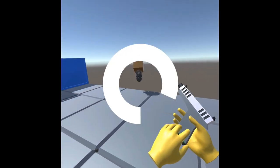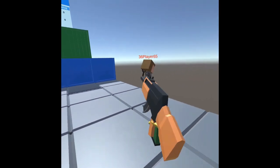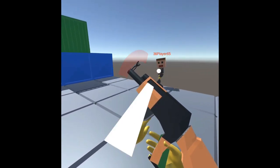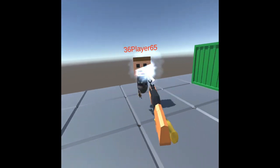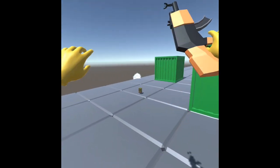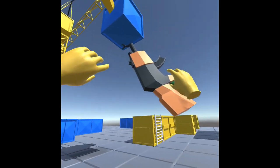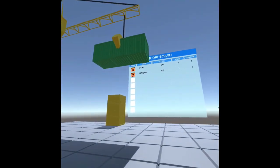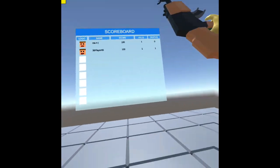Weapon pickup is triggered by proximity of the hands to the weapon. Custom objects can be spawned when an enemy dies — in this case, we spawn ammunition. The player's scores are also tracked in gameplay via the leaderboard.